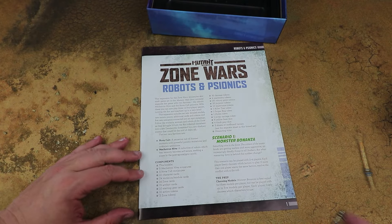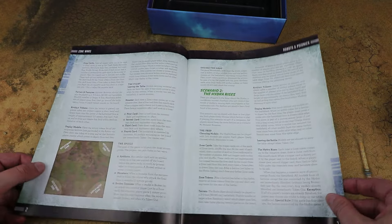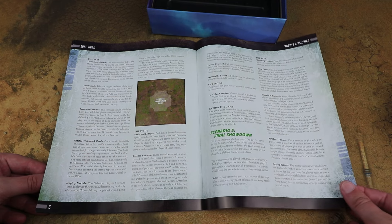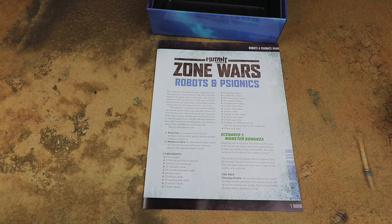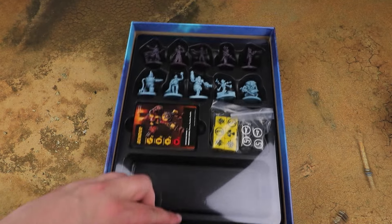Let's look at the rulebook for this box now. It covers new scenarios and really focuses on multiplayer — with this box you can have up to four players in your games. There are no core rules in here, so bear that in mind. If you like the robots or the psychic faction, you are still going to need that core box.